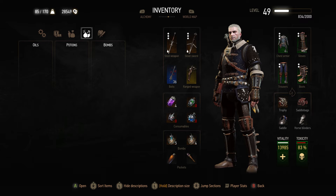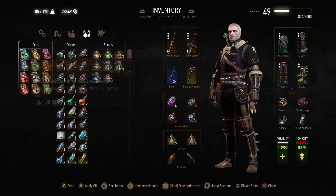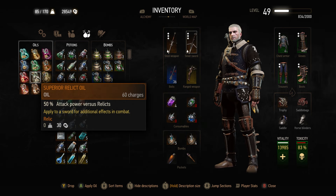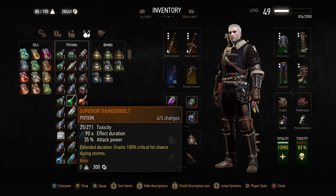Some final things to mention before we jump into the stats: make sure that you get all of your oils upgraded to Superior — this is going to give us a 50% attack power boost against whatever we're fighting. And then on top of that, you want to make sure you get all of your decoction and potion recipes, as I mentioned, making sure that gets your toxicity up nice and high. Honorable mention goes to Superior Thunderbolt, giving us an extra 35% attack power boost and 100% critical hit chance during storms. But we're already so absurd that this just kind of puts us into God status.